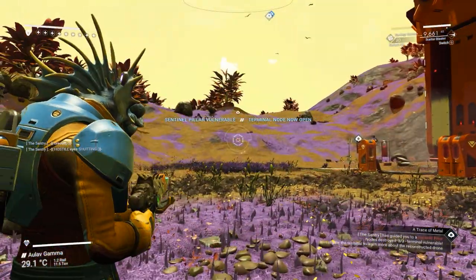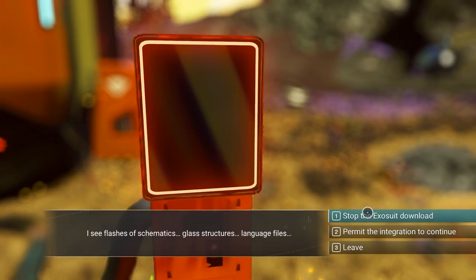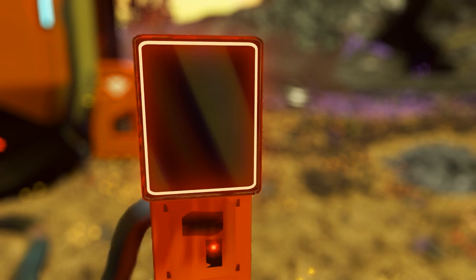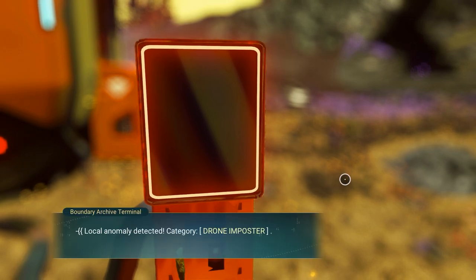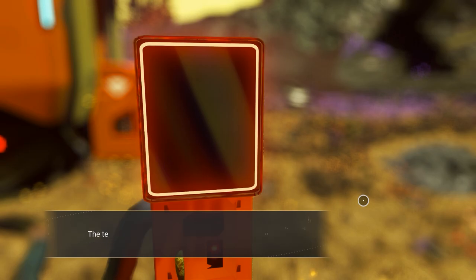Once the terminal node is open, go to the control and interact with it. Choose the second option to confirm the download to get the first part of the Hardframe - the right arm. You'll be pulled back in again - don't worry, you're still interacting with the control. Just pick 'initiate remote purge' and it will let you go.